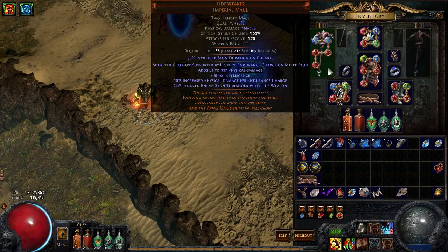I now have a 5-link on my Tidebreaker. It's very expensive to get a 6-link on the Legacy League — that costs 10 Exalted — but this one I crafted myself. I was very lucky: I had 5 sockets, did about 10 fusings, and got a 5-link. It works really well as a 6-link because the Tidebreaker gives a level 20 Endurance Charge on Melee Stun.